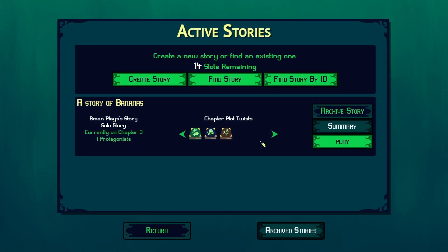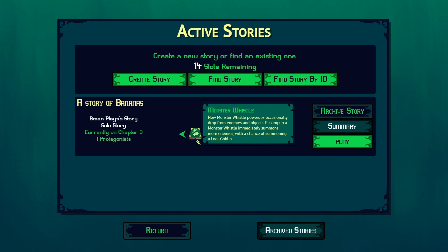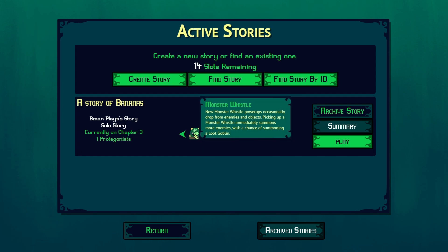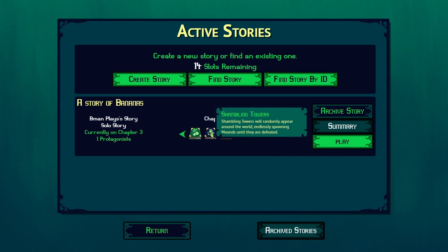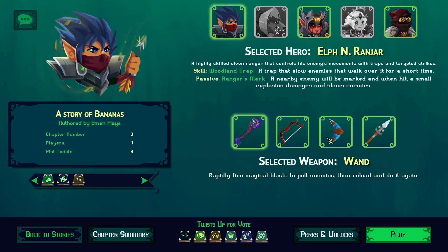So this is the main thing — why it's called Dybrary. You're playing through a story and building your own story. Currently I'm on chapter three and I have unlocked three plot twists. These can either make the run easier, harder, or just wacky. I have monster whistle, shambling towers — which actually makes the game more difficult, I thought they were objective towers — and summertime salsa second axe.